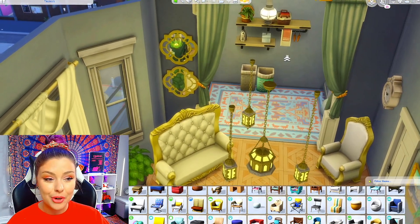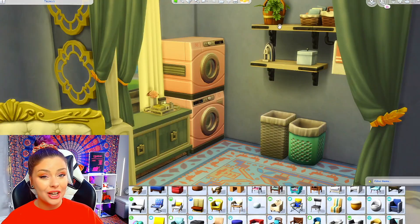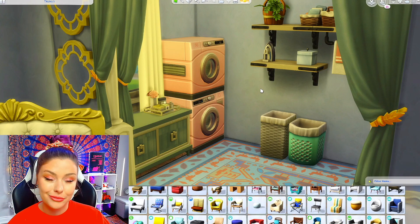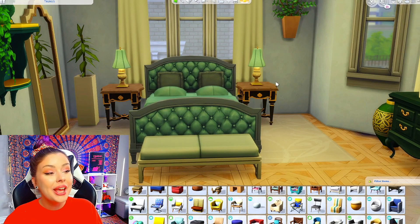Vintage glamour curtains are separating my walk-in closet, and in the back I've included a little laundry area — we've got candles and cologne, a nice lived-in little closet. And that's it for our Taurus bedroom. Let's move on to the living room.